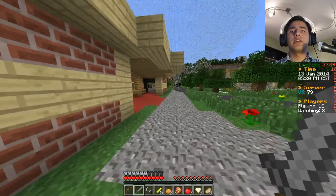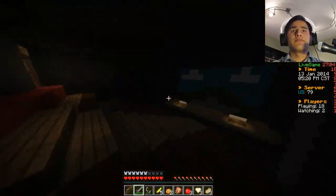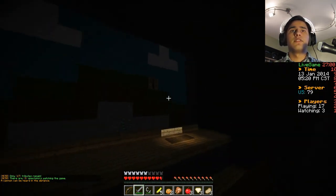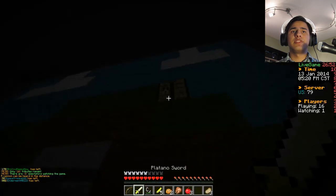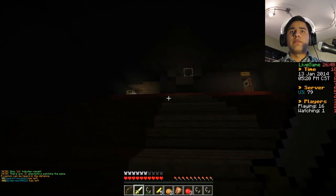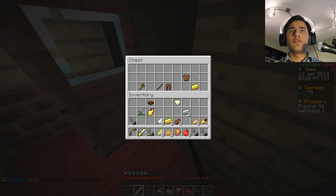We haven't even been going for like three minutes. We are creating the Platano sword and I should have that pineapple inside my inventory as well. I should be shift clicking. There we go - inventory situated nicely.